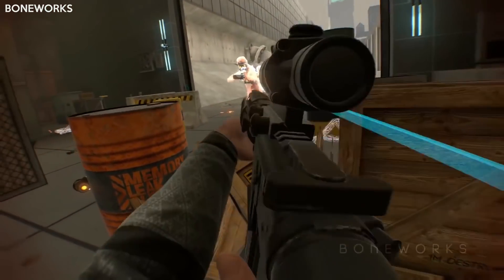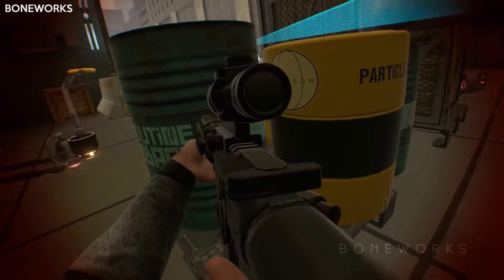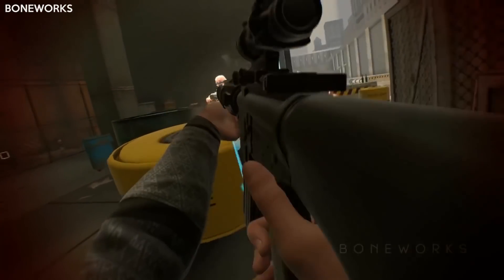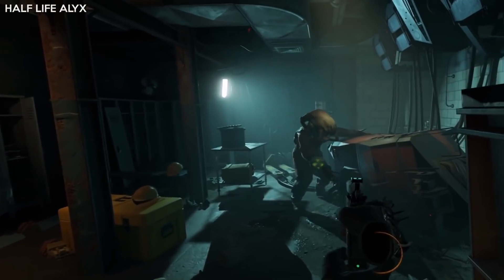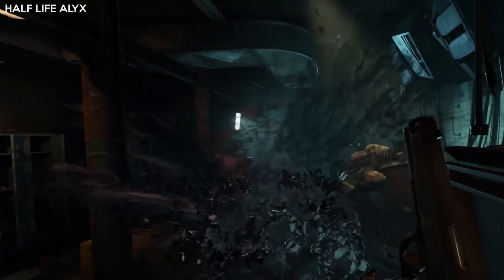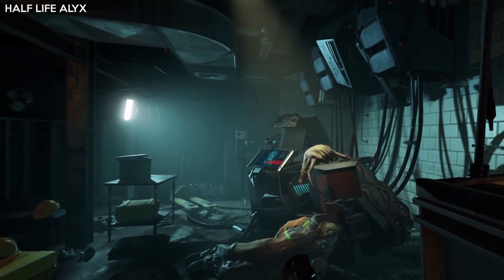I really like the physicality of grabbing a weapon and putting it away like in Boneworks — I would like to see more games use this system. I also think having ammo over your shoulder, like in Half-Life Alyx, is the most consistent way of dealing with it no matter if you're standing or crouched in real life, and the physicality of reaching over and bringing your hand down feels good.